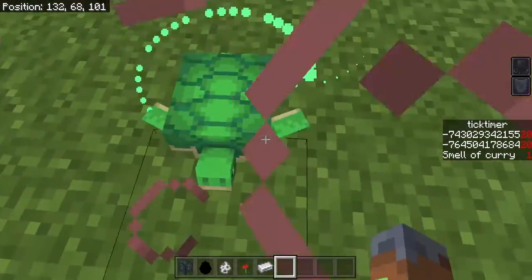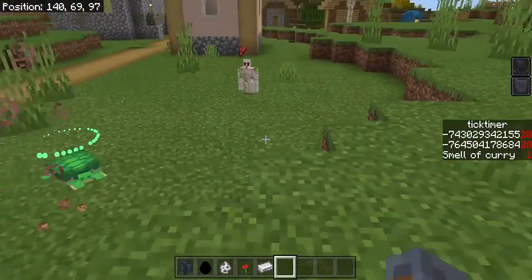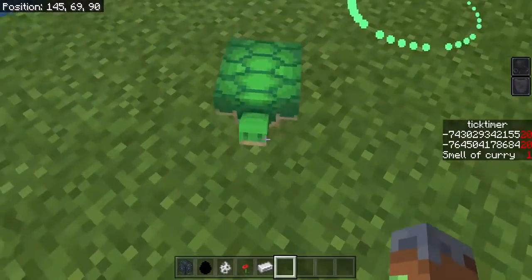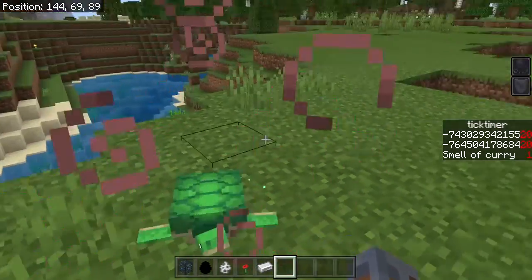So I'm going to right-click this and it gives me Turtle Master while it's around me. While it's staying around me, it's giving me Turtle Master constantly. If I move away, slowly it'll go away from me, but all I have to do is right-click it again and I can turn it off — and then boom, I don't have Turtle Master anymore. Pretty cool.